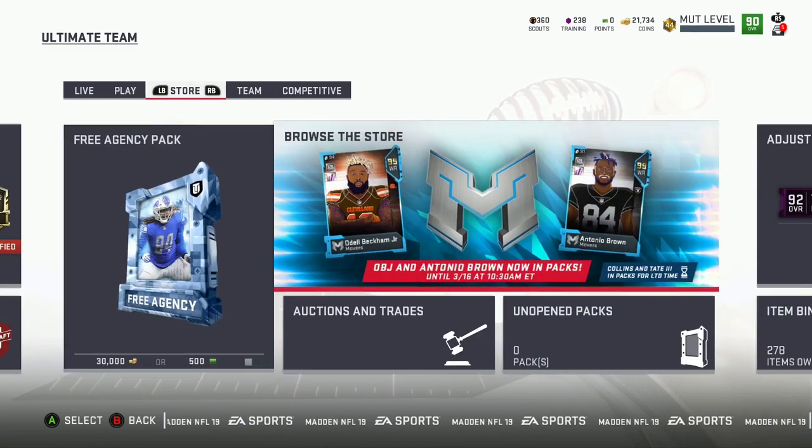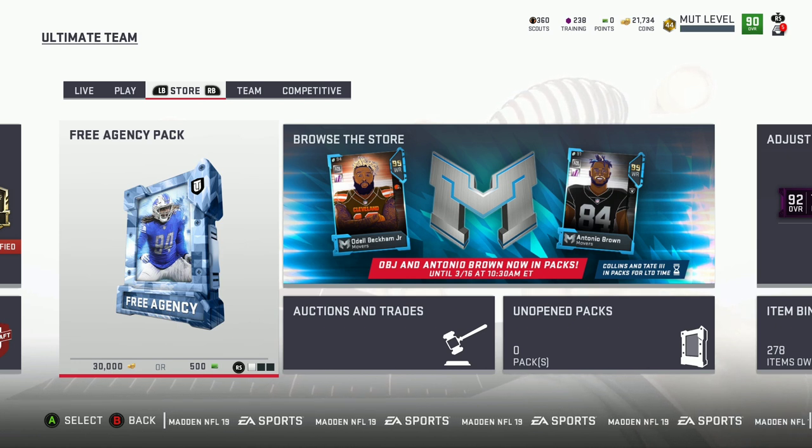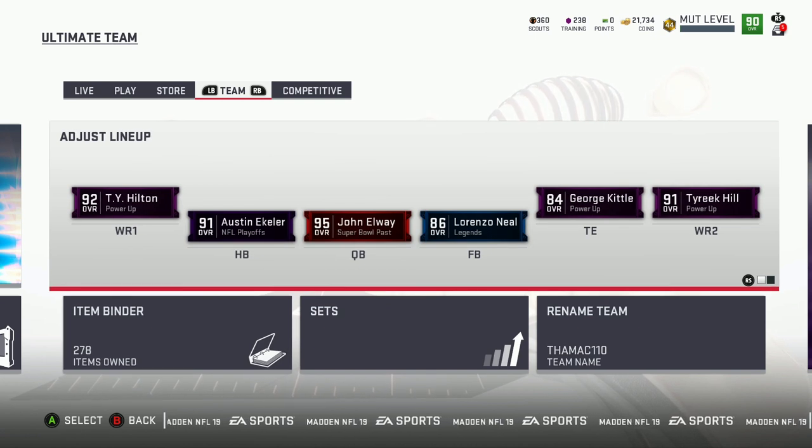Once I did all that, I got players from the game and altogether I got about 600,000 to 700,000 coins — no money spent. Right now it's postseason so a lot of players are cheap, which is a fact. I went and picked the best players I needed for my lineup. I bought quite a few legends because they're cheaper. I bought George Kittle, Tyreek Hill, Ty Hilton, and Deion Sanders — some pricey players, but I know they give the best results for passing touchdowns and spin moves.